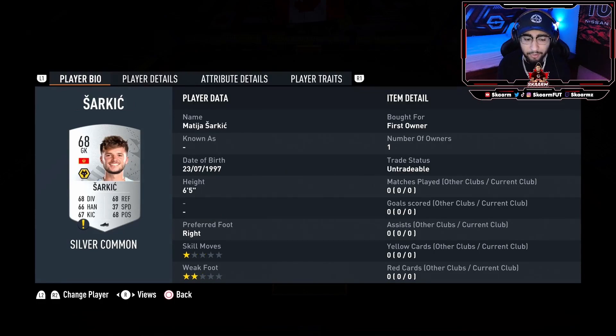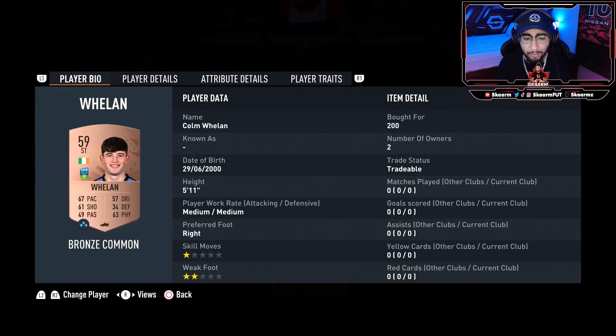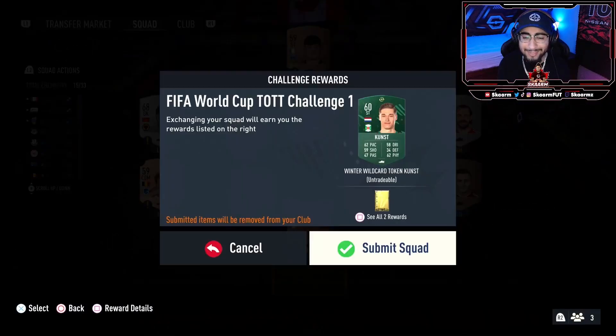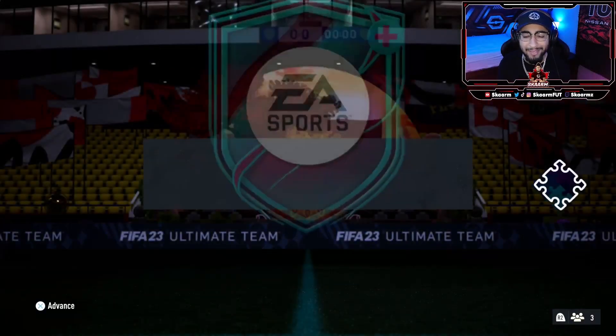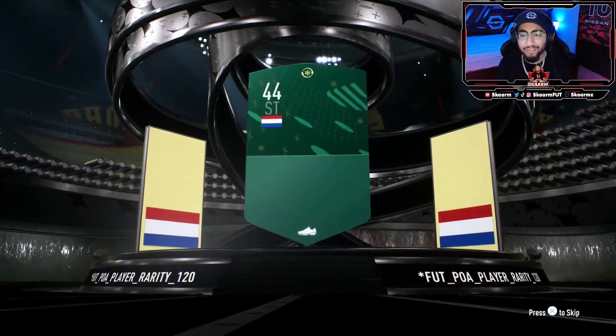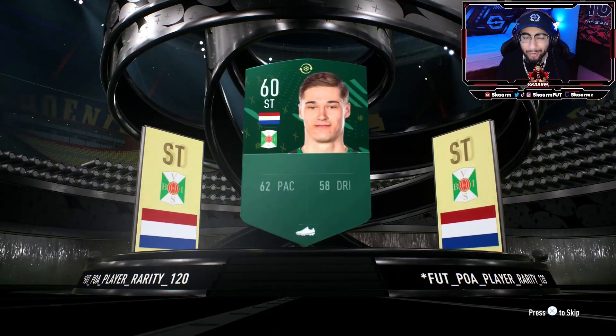Then we have another silver common just to get our rating up, and another one here once again. The final silver for the squad is going to be in the center forward position. To finish off the squad, we're going to have a striker from the Irish league. Of course, all these Irish league players are going to be Irish as well to get that chemistry as high as possible as required. Let's get it submitted and move on to the pack and claim our token.